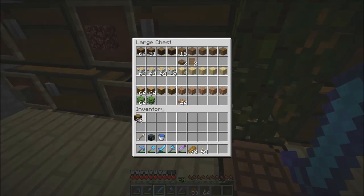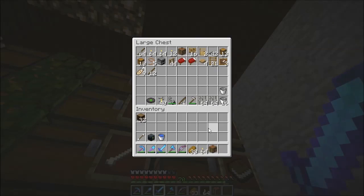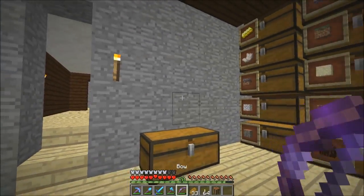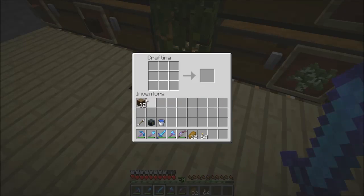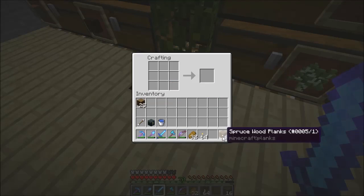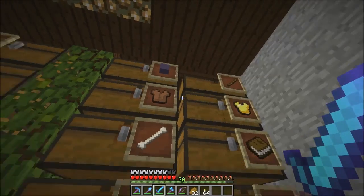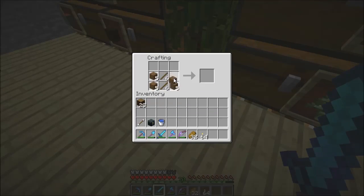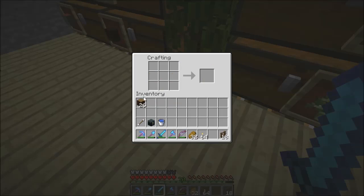We've got some wood. Let's make it here — one, two, three, four. We'll have some sticks, of course. Like this, I think two more. Yeah, okay, like that.